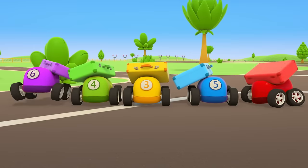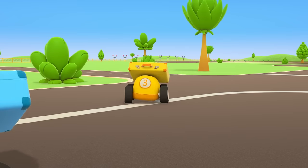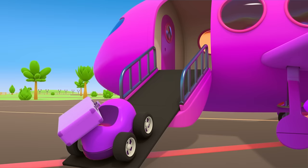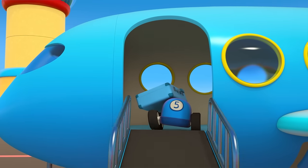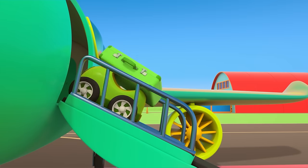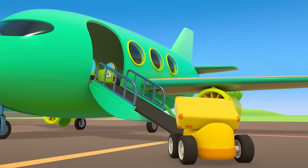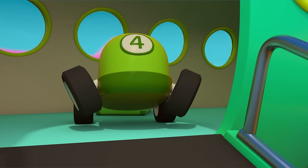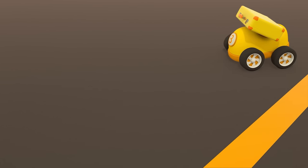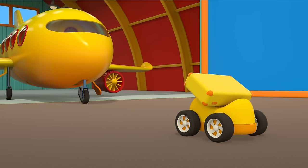Time for the passengers to take their seats. The red car is taking the red plane, the purple car is taking the purple plane, and the blue car is taking the blue plane. The green airplane is for the green car. It looks like one of our passengers doesn't have a plane. No, little car, that plane's not for you — your plane should be yellow. There it is, the yellow plane. It's parked up in the hangar.